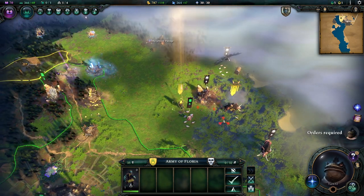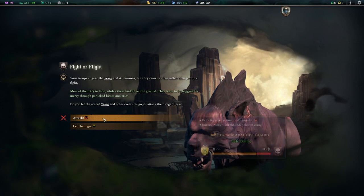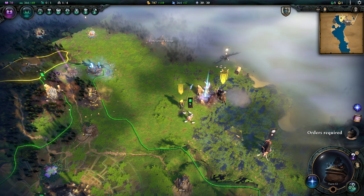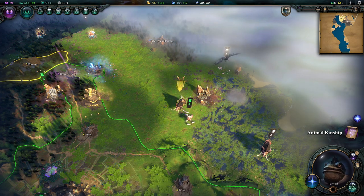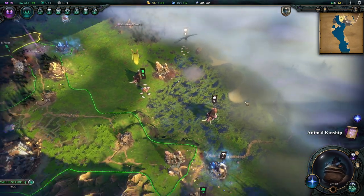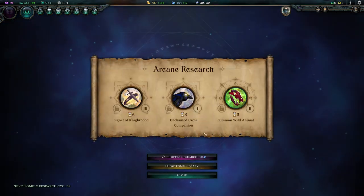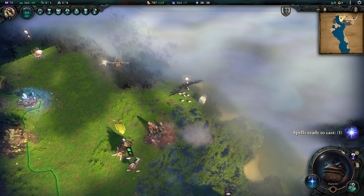We can move these troops closer so they join the fight too. Sometimes enemies see the writing on the wall and decide they don't want to fight, and we can decide whether to let them go. I haven't figured out if we get experience from letting them go, but any frog life saved is good, so we'll let them go. We'll attack the remaining enemies afterward and claim the chest, clearing this whole area out. They also have a hero running around here, which is nice.